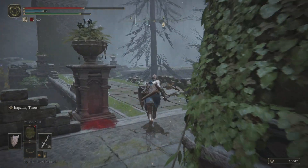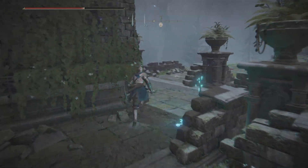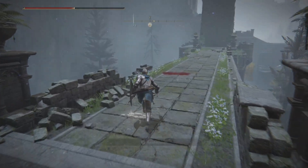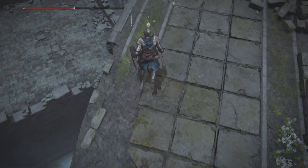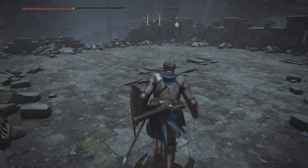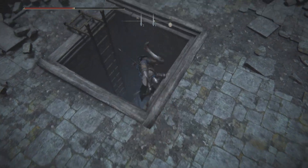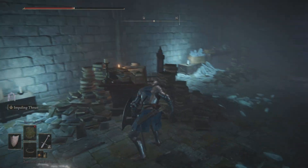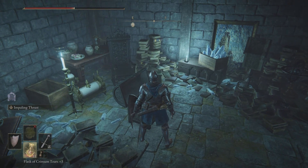Once you do that, just come over here. I thought there was an enemy above the ground but it turns out not. Then you'll see this bit here — just jump down, run over here, drop down, and slide down the ladder. You can just jump down and land on that ledge, and right in this chest you'll find it.